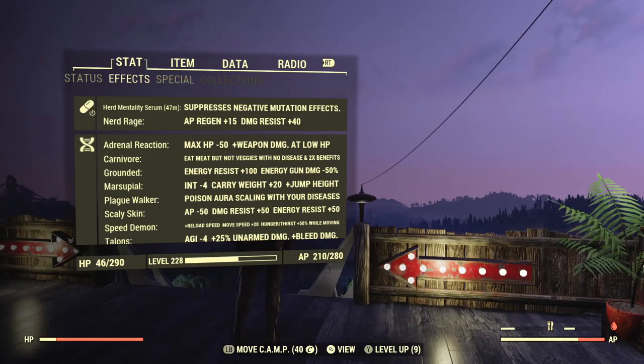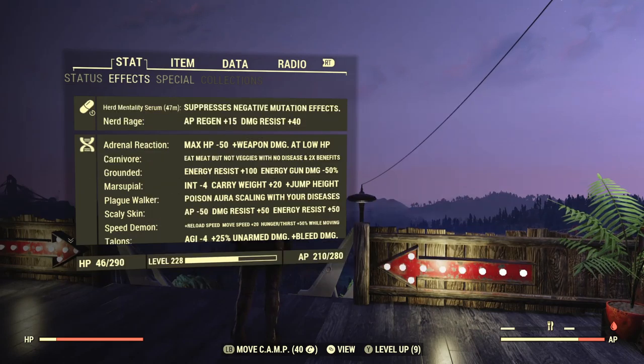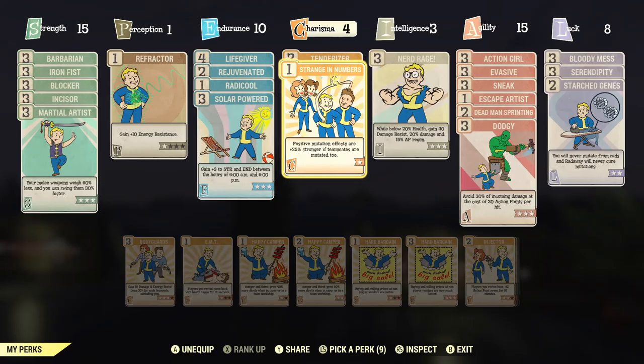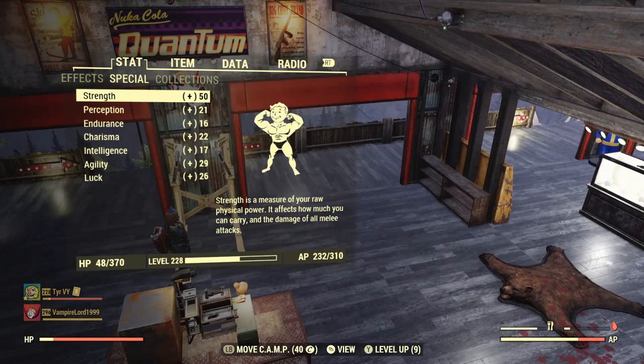Next is also kind of a temporary effect since it's only active whilst in a team — if you're a lone wanderer, ignore this. But if you're frequently in a team, equip the mutation called Herd Mentality. This increases your strength as well as every other SPECIAL stat by two points, bringing us to a total of 49 strength. Equipping the Strange in Numbers perk will increase this effect and add a plus one, totaling 50 strength while in a team. As you can see my strength right now is 47 — solar powered is not yet in effect, but it is now 6 a.m., so solar powered is active and my strength is at 50.